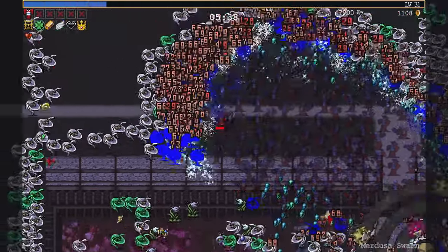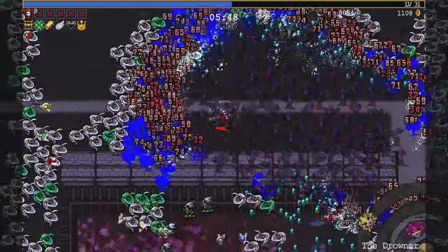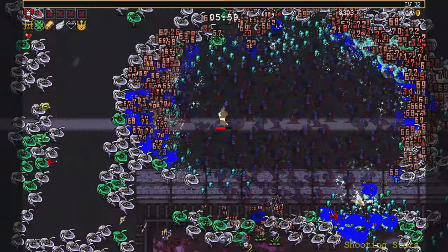Why am I taking Clover over Crown? That's not an exchange you ever want to do. I can't make any forward progress because it just pushes them back so slowly and I really don't have the stability.